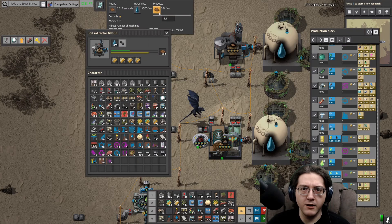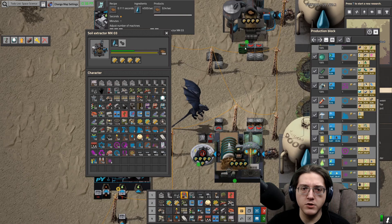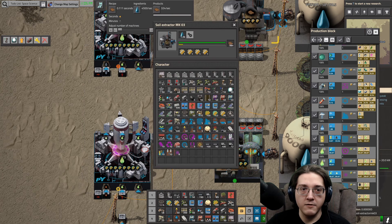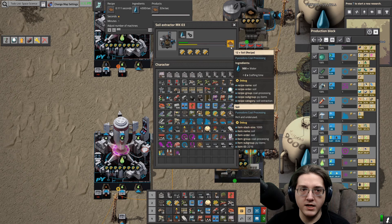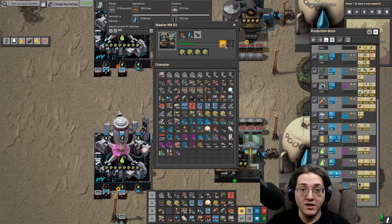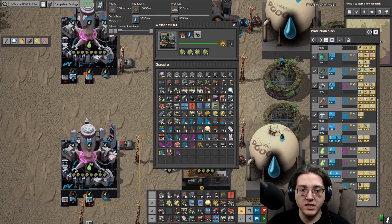This makes sense because it can only output 240 units with only two of these. Add a third and then we're up against the 166.5, so this should be able to feed actually another one of these completely. We've got sand, it's moving, it is moving consistently.